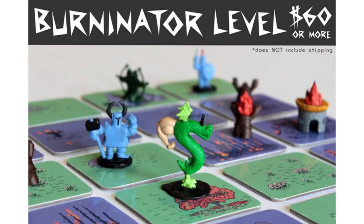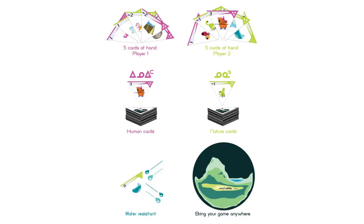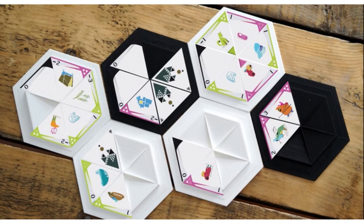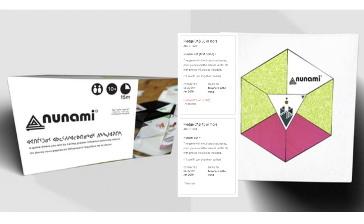Nanami is a terrain control game for two players, designed by an Inuit creator from the far north, inspired by the balance of humans and nature. It features triangular cards placed in hexagonal area base pieces — players take turns placing and flipping cards to influence each area, tallying areas when a base is filled. Nanami has sleek modern abstract art, and while it's the designer's first game, it's a compelling abstract two-player experience. You can get a copy for 45 Canadian dollars plus shipping, with early bird levels still available.